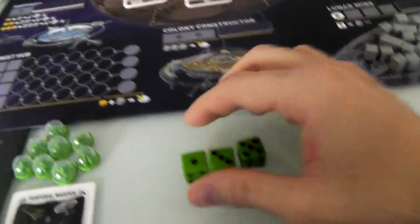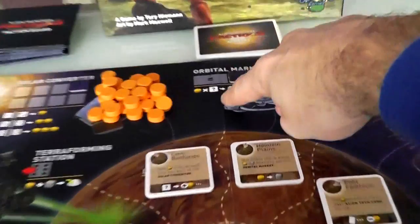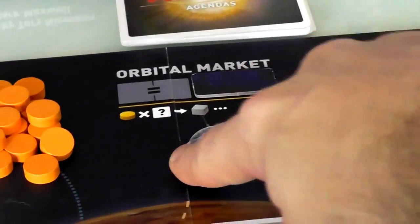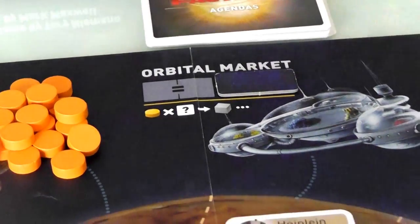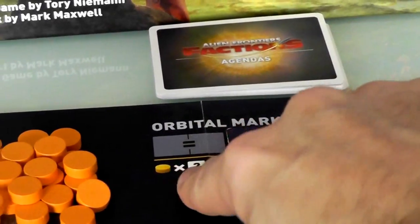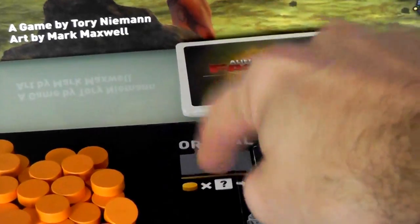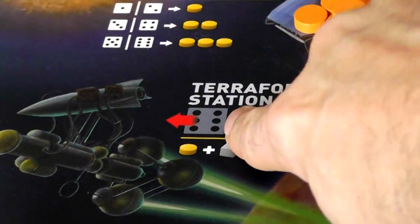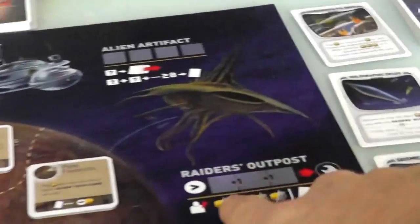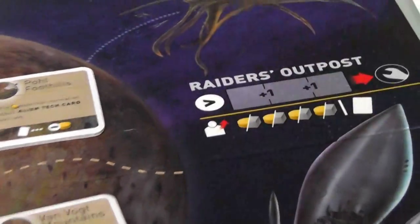Right off the bat, I did not get a pair, so I can't use the shipyard. To use the colony constructor and build another colony, I'd need three of a kind — can't do that either. The orbital market needs a pair, so I can't convert solar power into raw building material. And I can't use the raider's outpost because you need a straight — a 1-2-3, 2-3-4, 3-4-5, or 4-5-6 — and I don't have that. So half the board is unavailable to me.